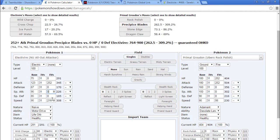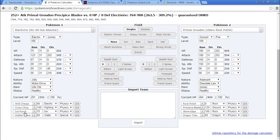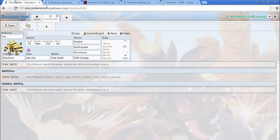We're sticking with Earthquake, Jolly Electivire. It's too much work to do it the other way — we're doing about the same damage either way. So we're sticking with Earthquake, Fire Punch, and Wild Charge. And we're also bringing Rayquaza!